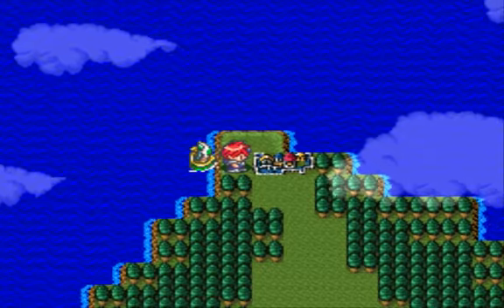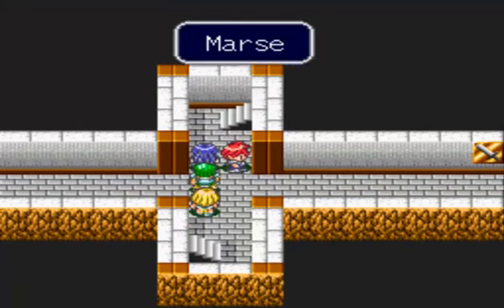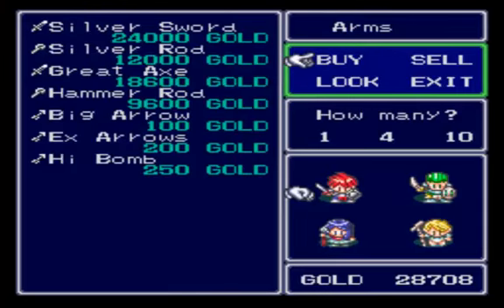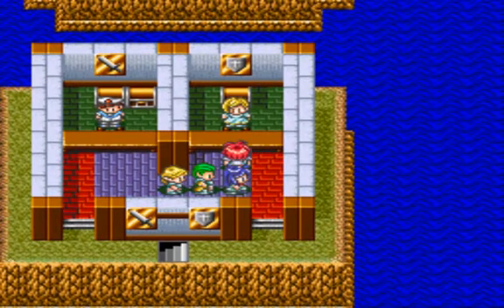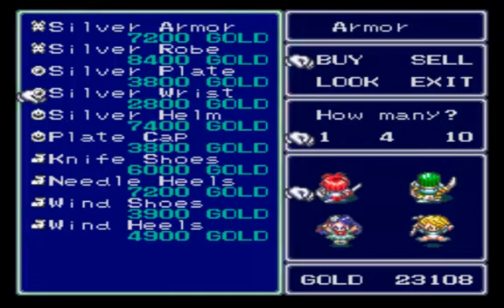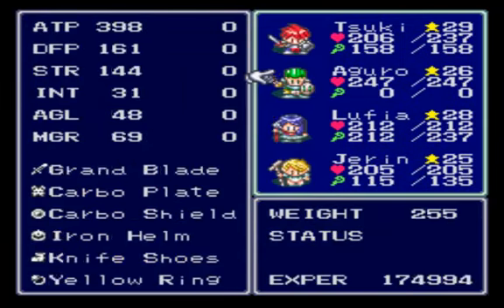Is this the village? Yes it is. Here we have one purchase to make. This is one of those funky looking islands. Here we are going to buy two silver wrists. Who do we equip those to? We equip those to Joran and Lufia. Look at that — gives her a nice defense boost.